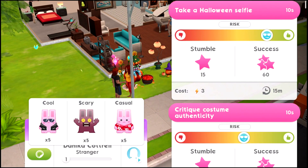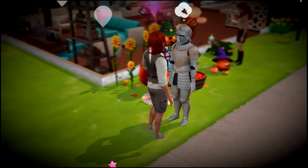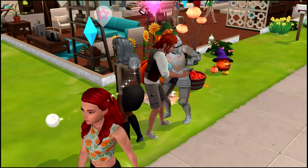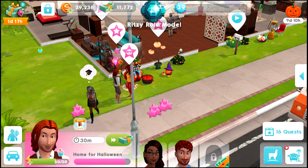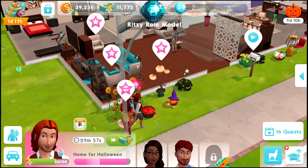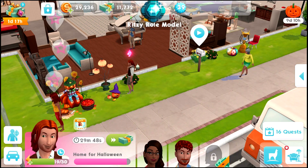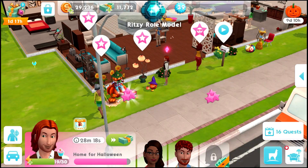I'm confident enough to try a risky action. Take a Halloween selfie is one risky option and the other is critique costume authenticity - let's do the selfie, it has a higher chance of success. They took a selfie, this is so much fun! There also appear to be interactions on the pumpkin tree: bask in the glow and water the pumpkin tree.